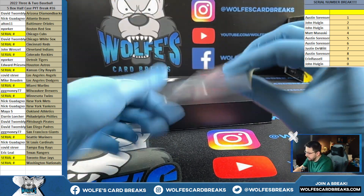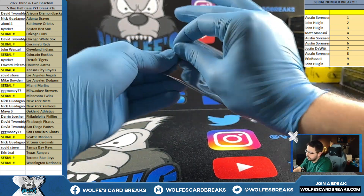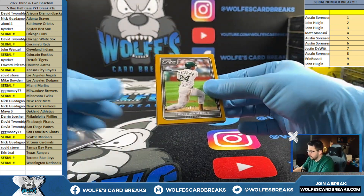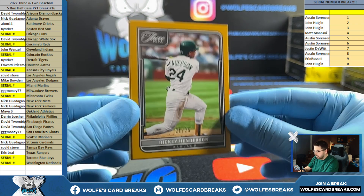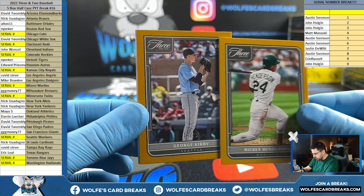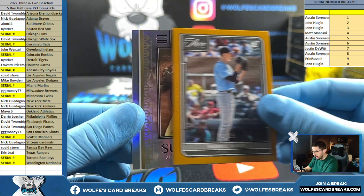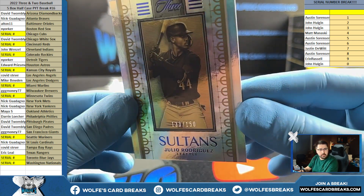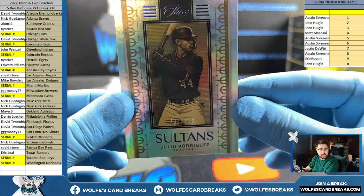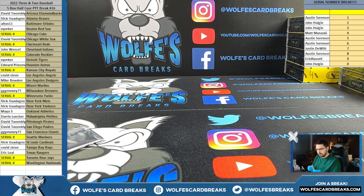And for the pack — Ricky Henderson, numbered to 25, Maya. Another gold out of 25, we got Kirby, Seattle, 16 out of 25 for the 6 spot. And J-Rod. We'll take that on the filler, 133 out of 150, 3 spot, John H. That'll pay for a filler spot.